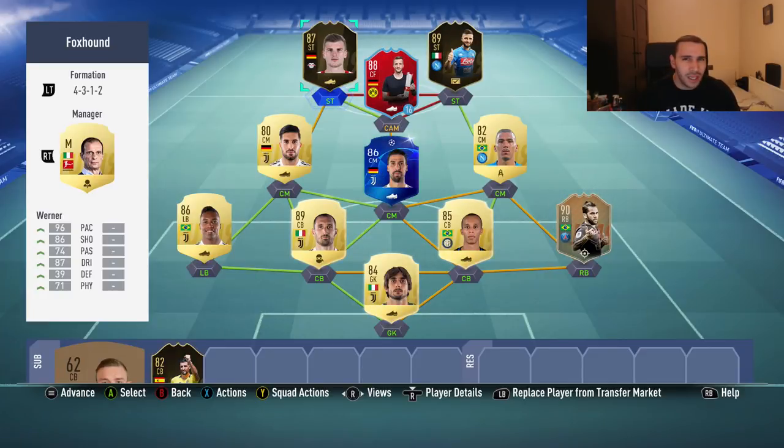I haven't checked on Chiellini yet — is he in Team of the Week? I'm pretty sure he is. So I'm checking Chiellini's Team of the Week inform and what an embarrassment that is. Compared to his Champions League card, the inform only has one more pace, one more shooting, one more passing — everything else is exactly the same. What is the point of that? What a waste of a card from Team of the Week.